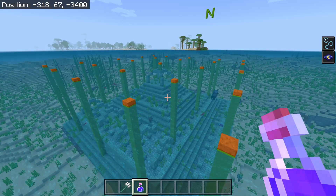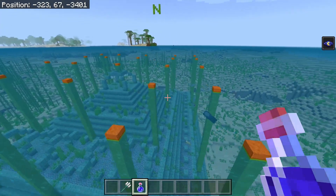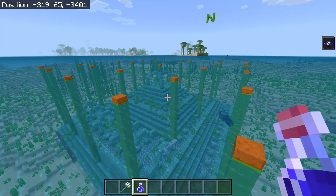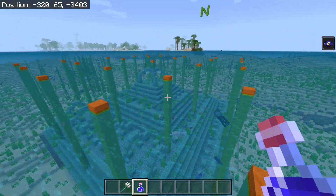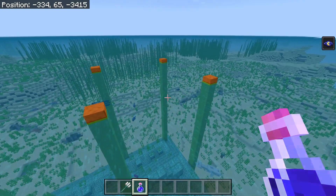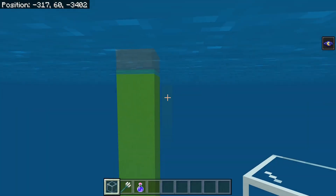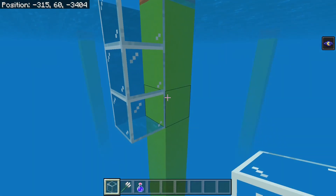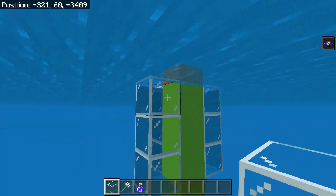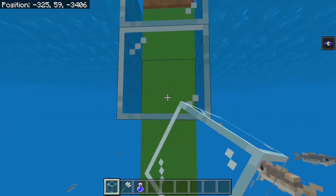Check the map one more time and then we're ready to move. For this farm, we're going to be using the southeast corner of the ocean monument — just these four columns. The first thing we're going to do is grab some glass blocks and put them three blocks down from the ocean surface on each one of these columns.